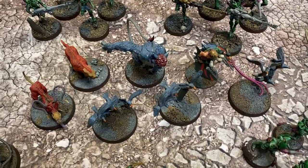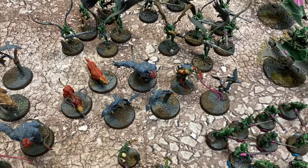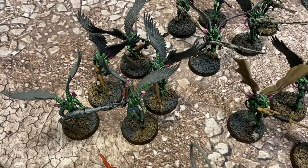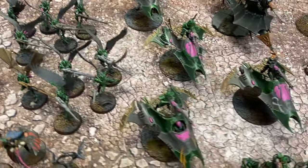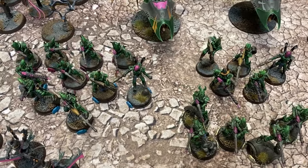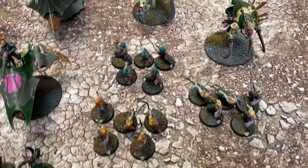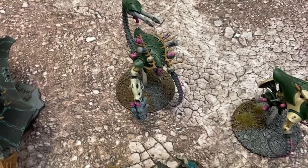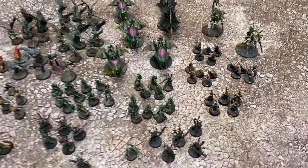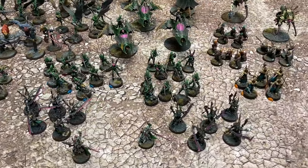Beast Packs are key to the success of this list. It's sad that you feel like you need to take a Beast Pack, but if you don't, so many things go wrong every single game — they really help with board positioning. Then we have three units of Scourge: one unit with Haywires and two units with Dark Lances. We have four Venoms and a Raider as transports, two units of Kabalite Warriors — a lot of folks don't like them but I love my Kabalites — three units of Mandrakes, a Talos with Haywire and Liquor Fire Gun, a Chronos for Pain Regeneration, and a unit of Rex. That's 2,000 points.